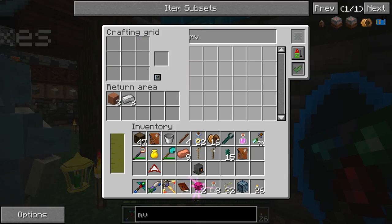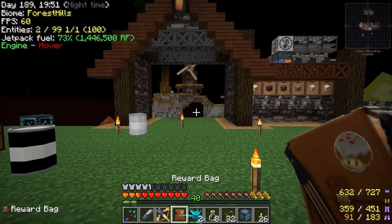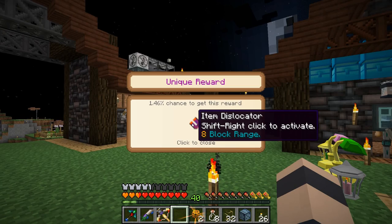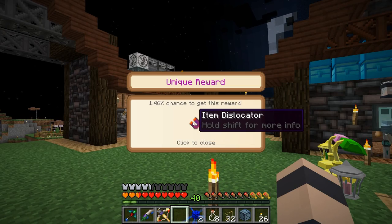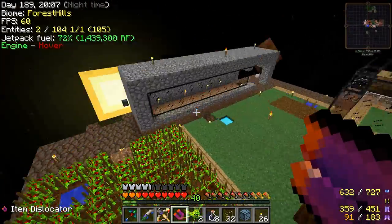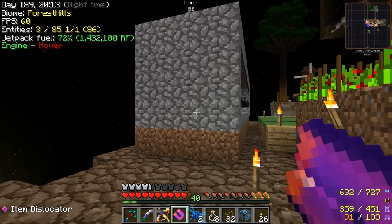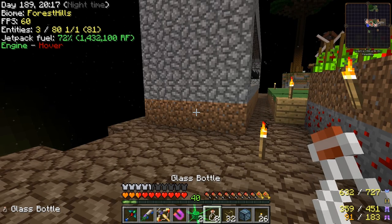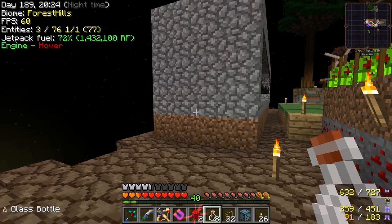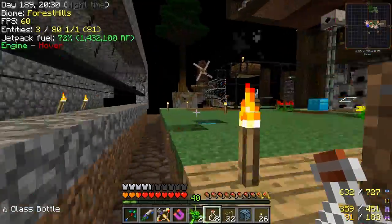Oh, we're out of hardened clay. Maybe we'll stop there then. Open up our bag. And a greater bag — ooh, item dislocator! That's something new. Shift right click to activate. I'm a little scared to use this at our base because I don't know what it does. Let me go over here a little bit — shift right click. Does this move blocks? No. Oh, it's like a magnet! That's cool — draconic evolution. So it doesn't take power or anything either, it seems. That's a really good one then.